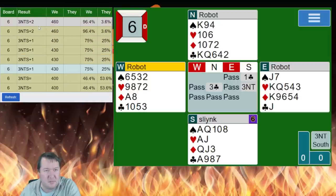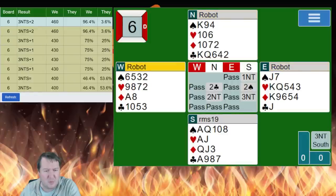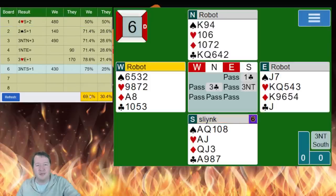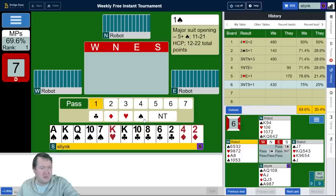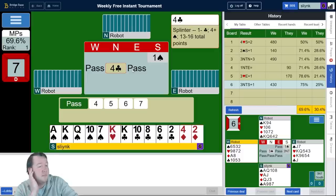Some people managed 11 tricks — I guess they opened one no trump and got a diamond lead. Interesting. We're tracking pretty well so far. Moving on to board number seven — beautiful five-five. We have 15 high card points, but singleton kings — not the best — or a club splinter. Interesting.